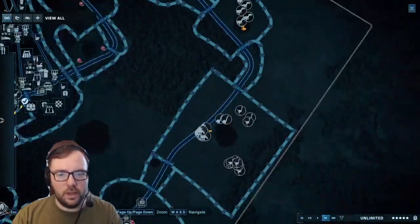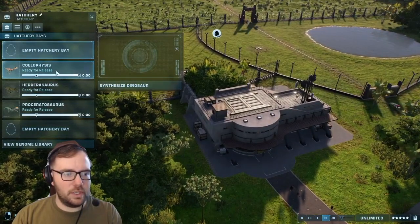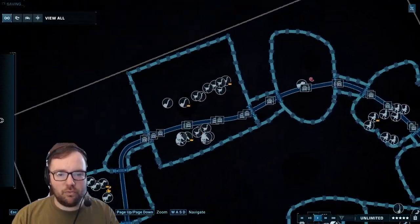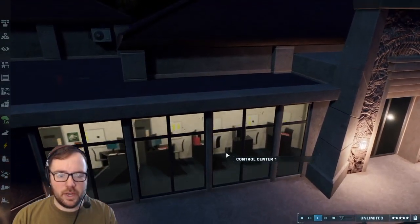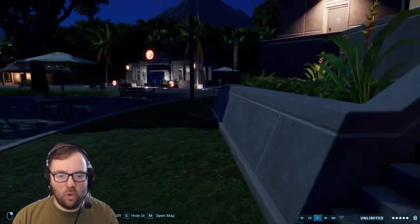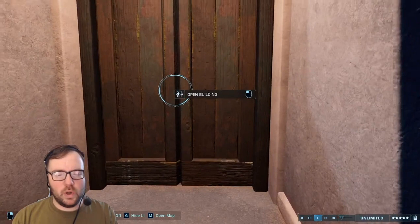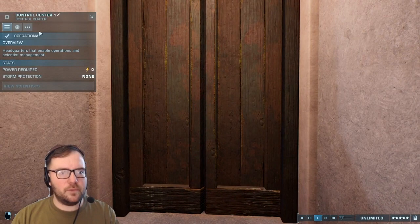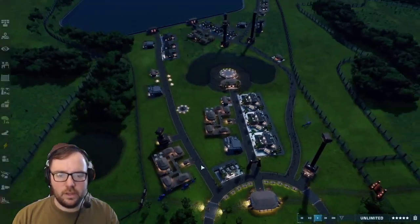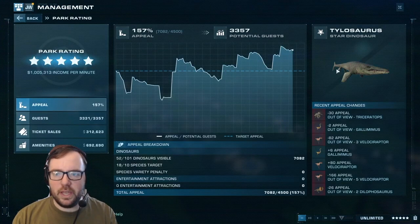I think it's looking really good — everything's looking good. The Metricanthosaurus are done. Let's move on to the Herrerasaurus and the Segisaurus. Our Jurassic Park is really coming along. We've got the control center with some offices that I probably cannot go in. I can't even walk up the stairs — that's a shame. I wish you could walk into the buildings. That would be cool if you could. Tylosaurus is still the star dinosaur — we've got more guests coming into the park.